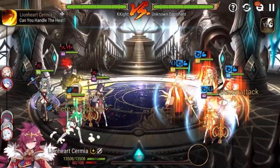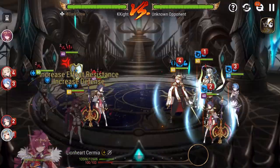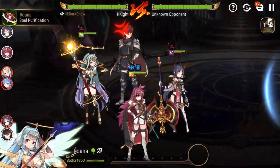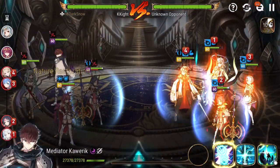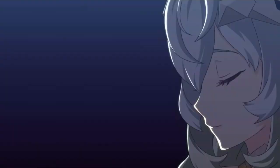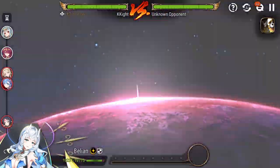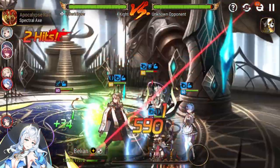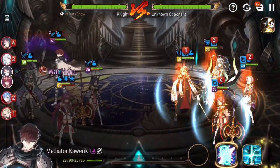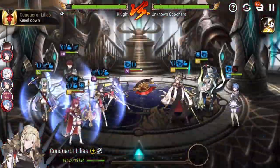We swap out Conqueror Lilias for Mediator Kawerik. We're too fast again — got the first counter. We save the S3 for later healing. Working on Belian first, saving the S3 this time — using it earlier was a mistake. We buff attack, get immunity, avoid getting provoked. A.Ravi counters again, but it won't kill Lionheart Semia. Once our S3 moves it's going to be huge — we attack-break the Ram so she doesn't do as much damage.